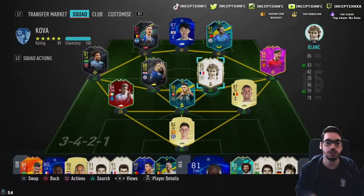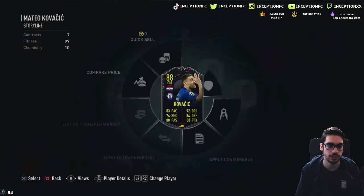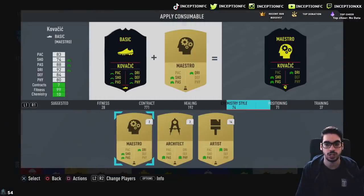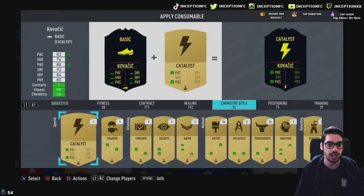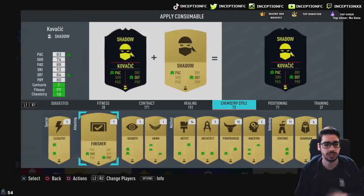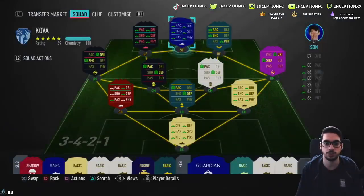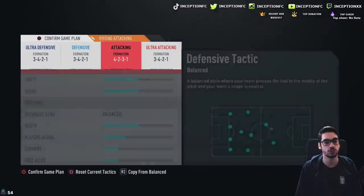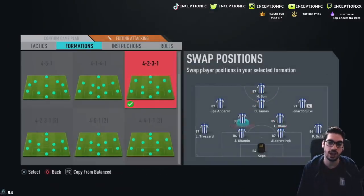The way we're going to be lined up in game is going to look like this. I'm going to go ahead and slap the shadow chemistry style on instantly, because having near-perfect pace definitely helps the other attributes of your card. With Kovacic in the squad, we're going to have him in the left center defensive mid position.